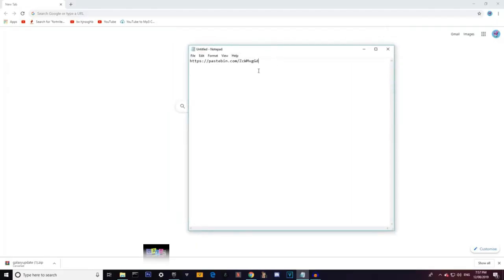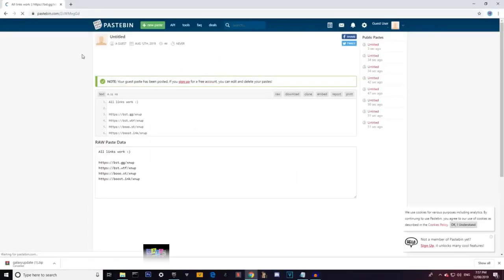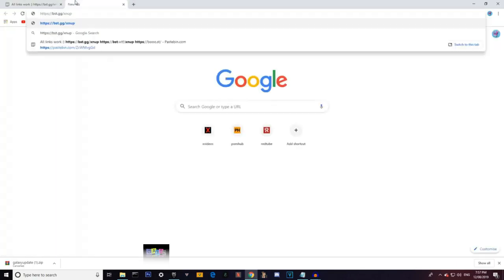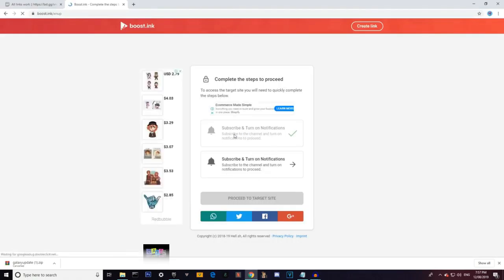In the description you'll see a link - it's a pasting link so it won't get blocked. Just copy that and put it into your browser. Once it's in your browser it'll come up with all the links. You can do any one; if one of them is blocked just use the other one.